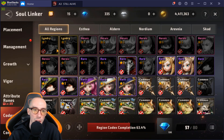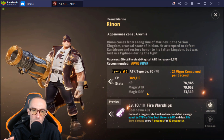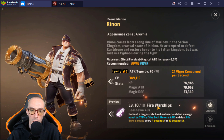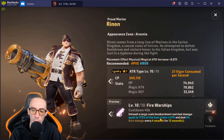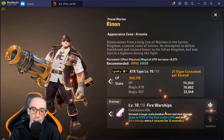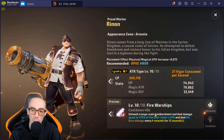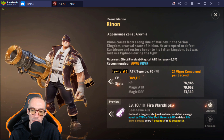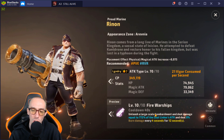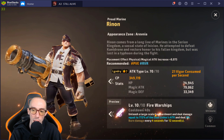For the legendary soul linker, I like this guy — the Proud Marine, Ryan. His ultimate: unleash a large-scale bombardment dealing damage equal to 772 percent of the soul linker's attack plus burn damage. I love this — almost 800 percent damage is crazy, and burn damage on top of that is insane.